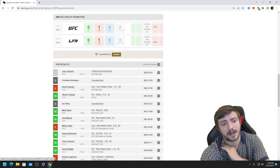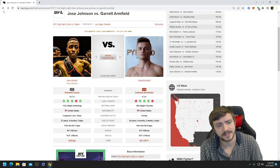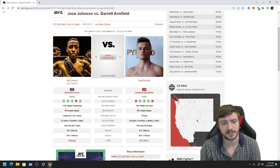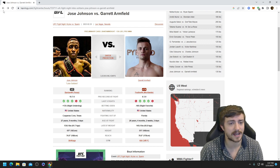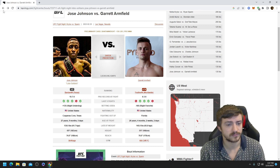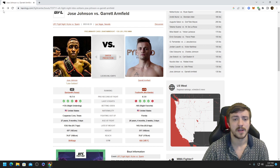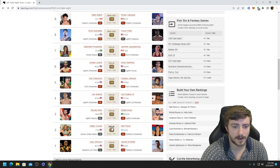Garrett Armfield is not a huge wrestler by any means, and came in against David Onama on short notice and was submitted — but didn't look terrible. I think he's the rightful favorite; he's the more well-put-together fighter even with far fewer fights. He can mix in a couple of takedowns, and Johnson has been taken down left and right. Give me Garrett Armfield by TKO in the second round.